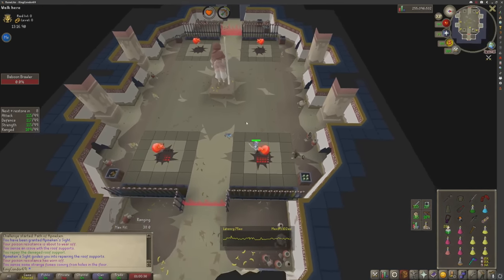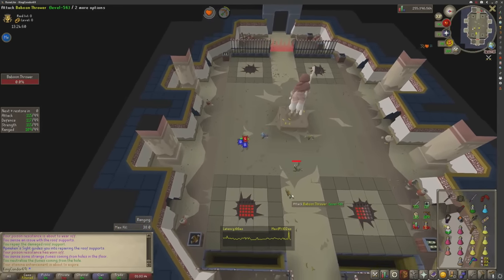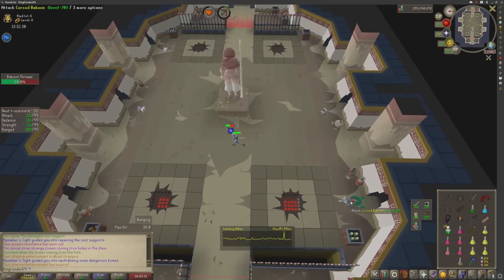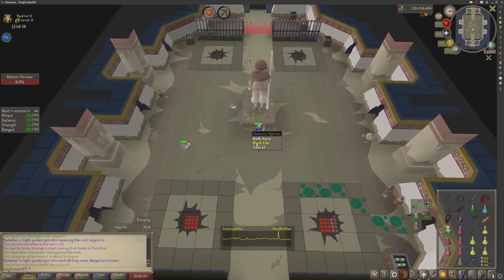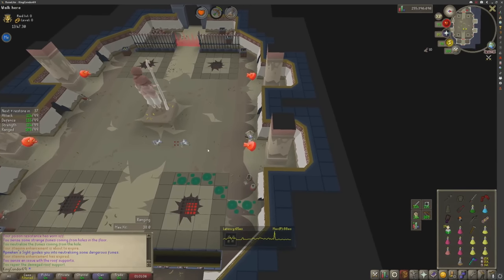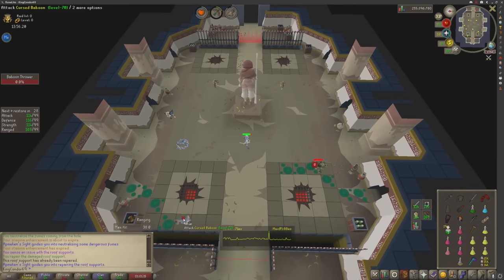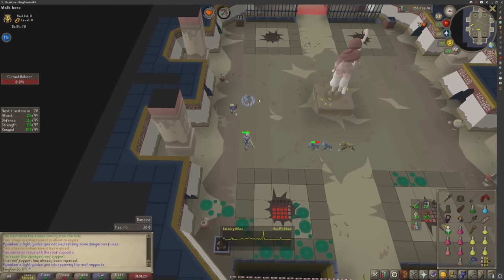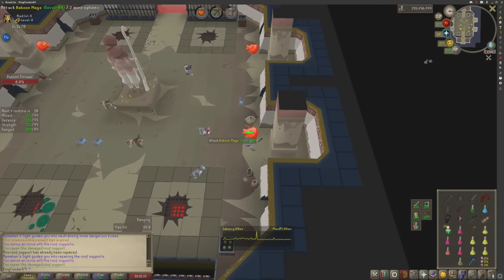Vents — stand over the vent and pour the potion. If there are two of you, do two vents; three of you, three vents; four, four vents. There's also corruption — whoever doesn't have it will see red people. You can all stand on one marked spot and use a potion on the corrupted players, or the corrupted players use potions on each other — whatever works. The sight will change from player to player over time, so keep on top of it. A good way to communicate: P for pillar, V for vent, C for corruption in chat.